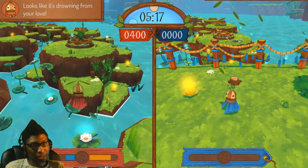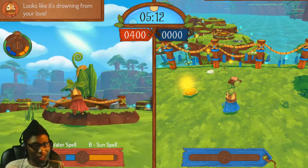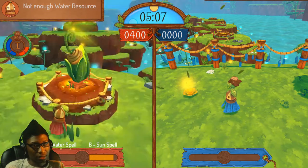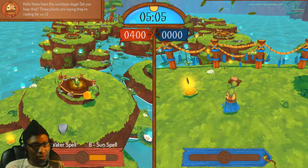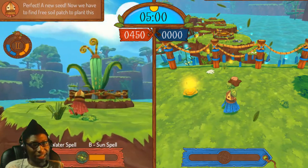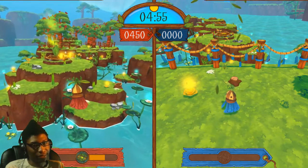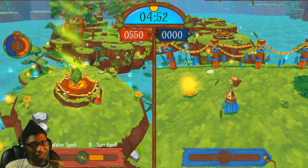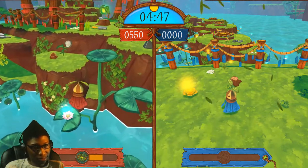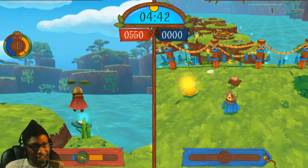Wait, hold up — I just noticed something. There's a level gauge for this. So it grows more and more. That green bar that went around — you're leveling up your plant as you bring it new stuff. And the stats on it lower after a while. This is actually pretty cool.